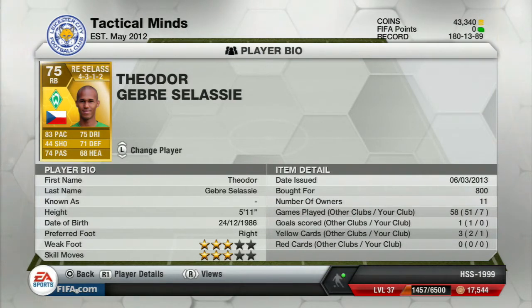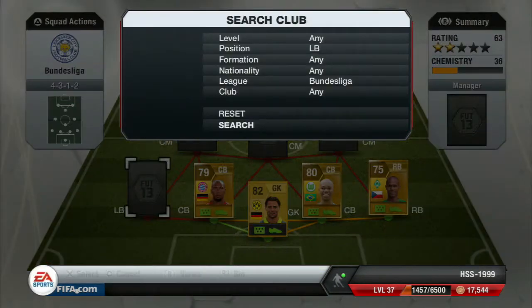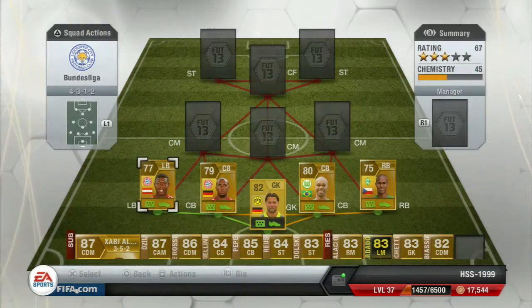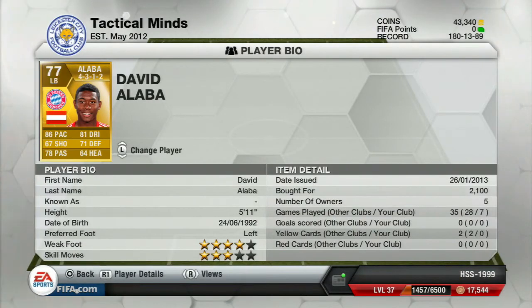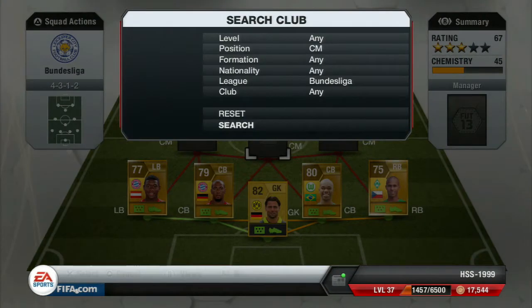The left back is the one and only David Alaba: 86 pace, 67 shooting, 78 passing, 81 dribbling, 71 defending, and 64 heading — a great player. He costs 2,100 coins, has four star weak foot and three star skill moves, and is an all-around fantastic left back.